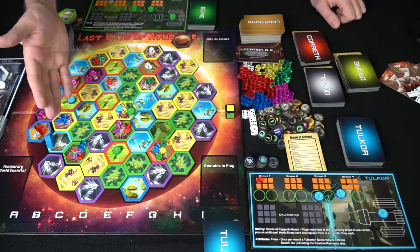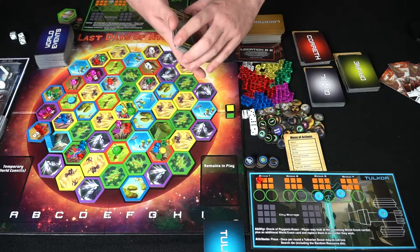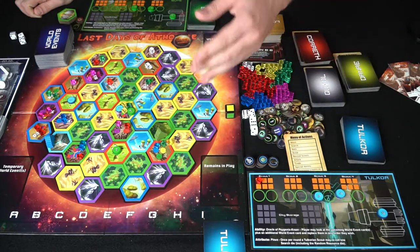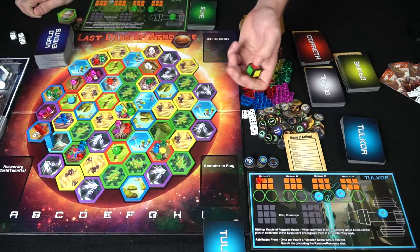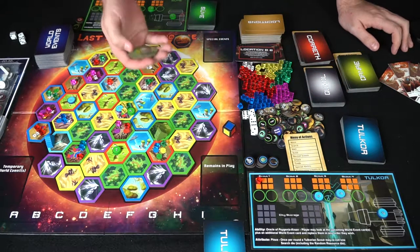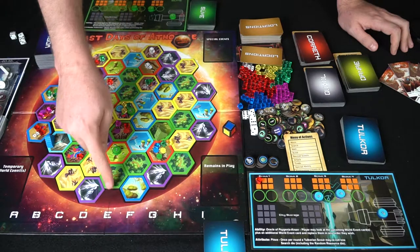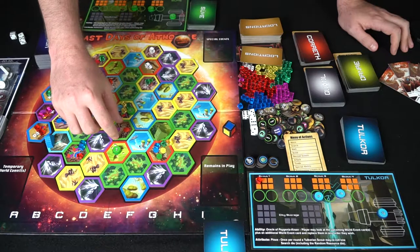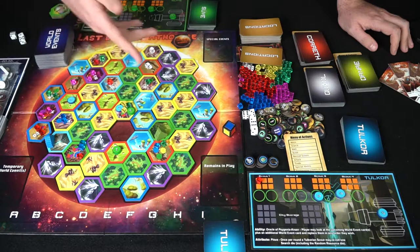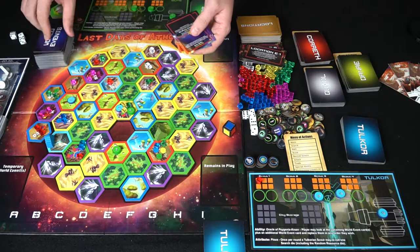As the game progresses, the board slowly condenses — locations first flip over on first reveal, then are removed from the board entirely the second time, just like Forbidden Island. Eventually the board becomes a vast, shrinking area. You can also move through your base mid-move to deposit resources and continue moving, which is convenient for chaining search actions. Each race has unique attributes — for example, once per round a Tolkarian scout may re-roll one search die, including the random resource die.